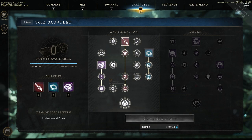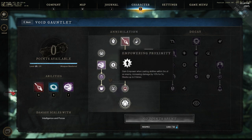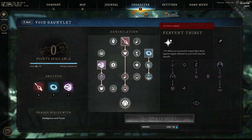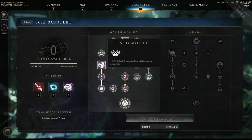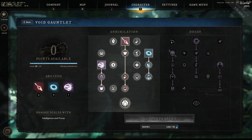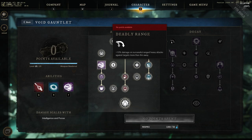The passives in the Annihilation line are really based around cooldown reduction and critical hit chance — there's nothing in this line that will give you mana regen. If you do want mana regen, there are a couple of points you can pick up early on in the Decay line — specifically Fervent Thirst — which will give you some mana back with your light attacks.